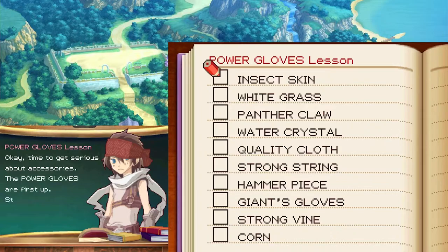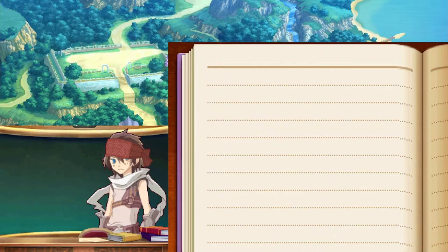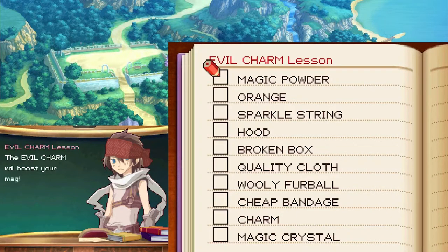Time to get serious about accessories. The power gloves are first up. Start forming the general shape of the quality cloth. For the fingertips use a panther claw. To give the gloves a better grip use strong vine. You'll also need an insect skin. Use the cloth from a giant's gloves to fortify the gloves. Finally sew the gloves with strong string. The evil charm will boost your magic power.